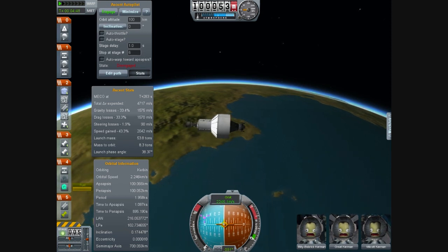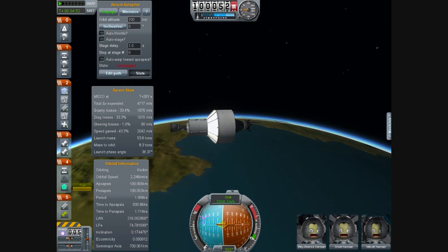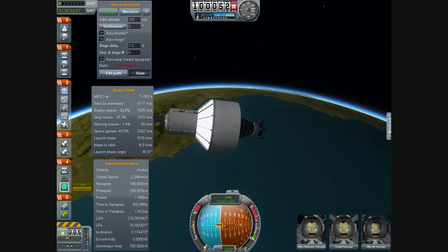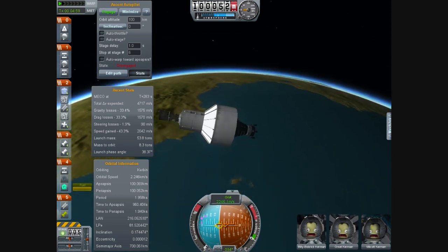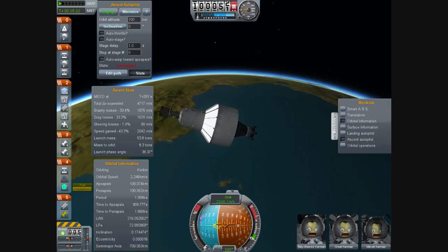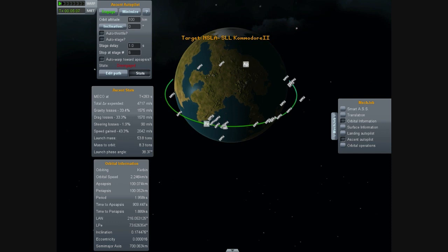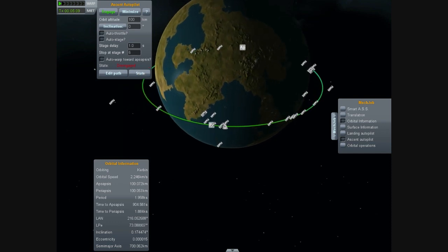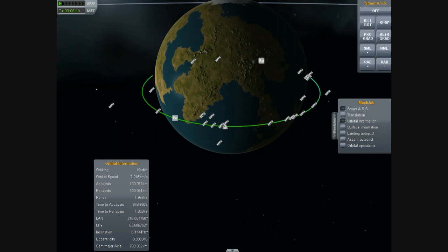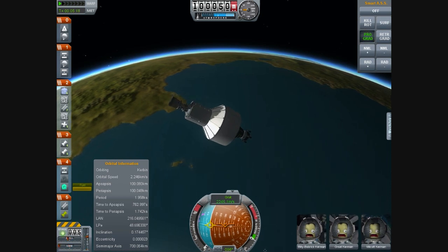Beautiful. As you can see, we only needed ever so much of a tiny little drop more of that second tank. Look at that. Now we don't need the ascent autopilot. Actually, we should have taken it off. It sent a little pilot just because we've got stats open, that's why. Let's turn on the SmartASS. Hit this thing to prograde.